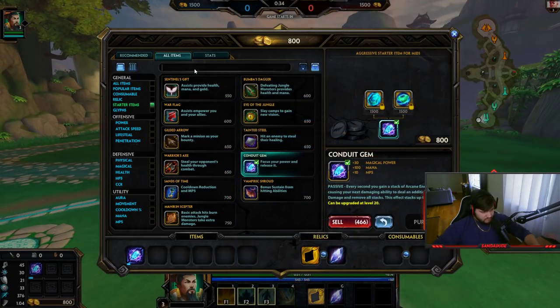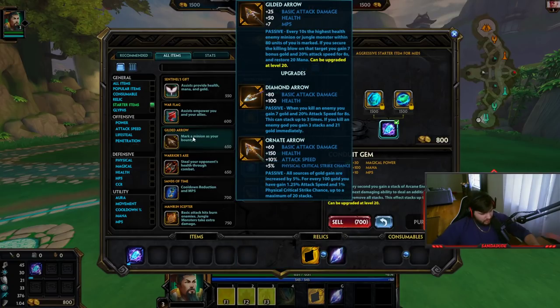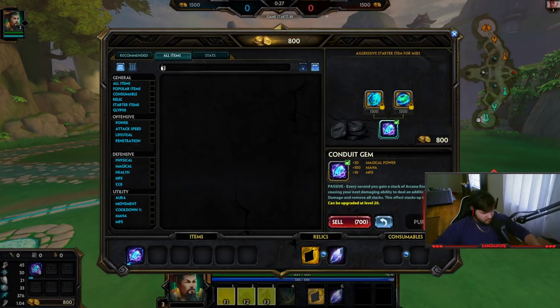Let me just buy some things real quick. I'm going to go Conduit Gem and Kronos Pendant, because he is definitely a character you want max cooldown on.